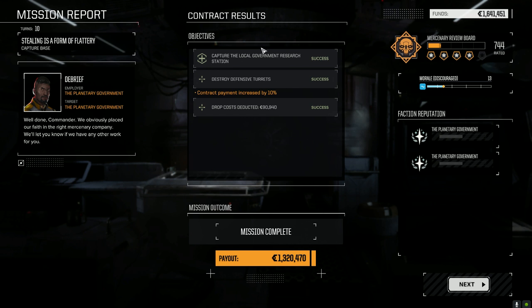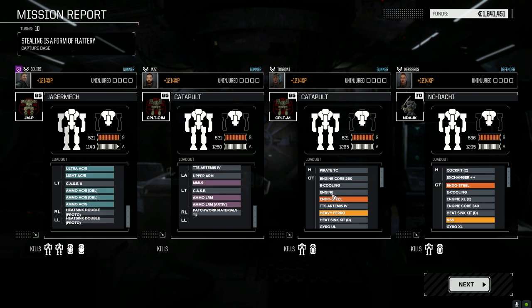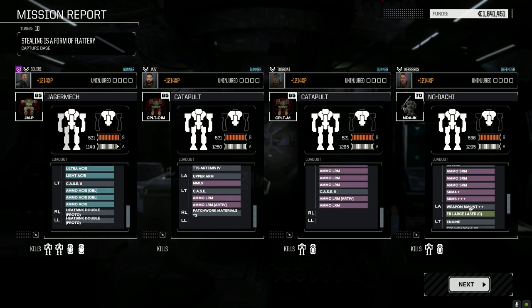That's a look at the missions I've been playing to get C-bills in the off time — which is one of the reasons I don't usually include them in the videos because it's just walking through the motions to collect money and leave. Now you see what these guys do — the second lance just goes in, cleans house, and walks out. That was a three-skull mission too, so it's not like I'm going for a one or two skull.